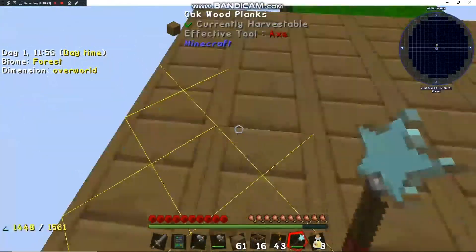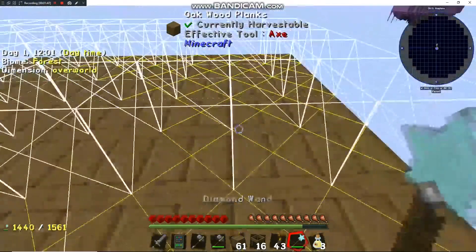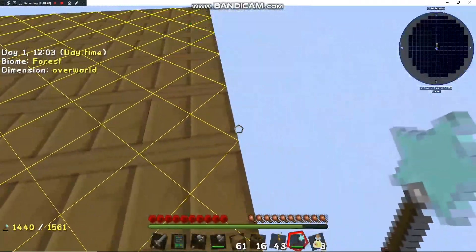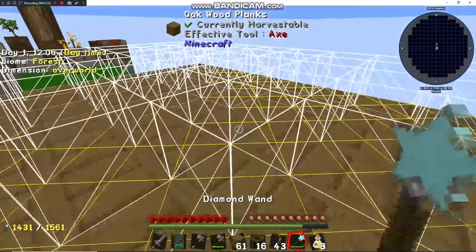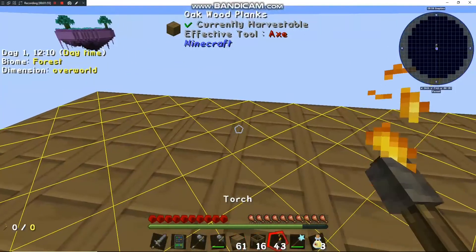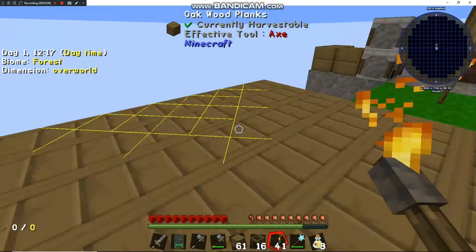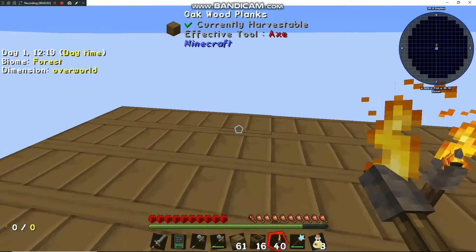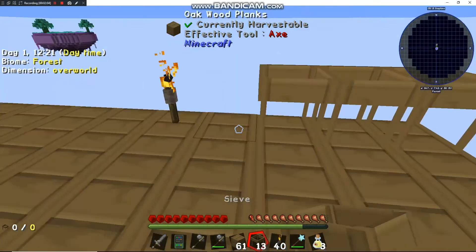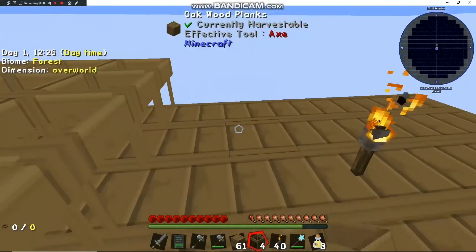It's super cool that they give you a diamond right off the bat so you can make one of these. Obviously there's maybe something different you could use the diamond for, but I think it's worth making this wand — it saves so much time building out these platforms, especially when you have to do it right over the edge. I like it, so that's what I spent my diamond on. If you think there was a better use, let me know down in the comments.